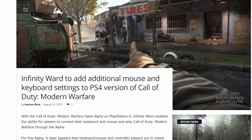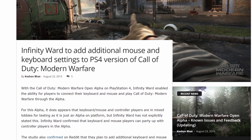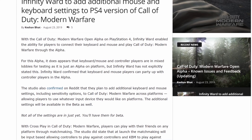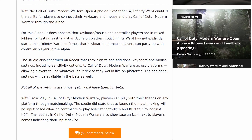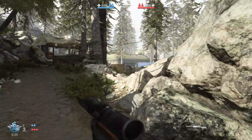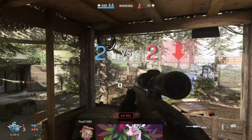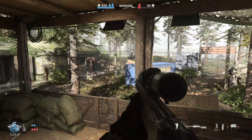Right now you get no actual control over key bindings. However, an article came out where Infinity Ward said they will be introducing full customization into the game later on. For now, the default bindings are: Q for tactical grenade, C for crouching and sliding, F for melee, and G or middle-click on your scroll wheel for lethal grenades — plus right and left click for the usual actions.